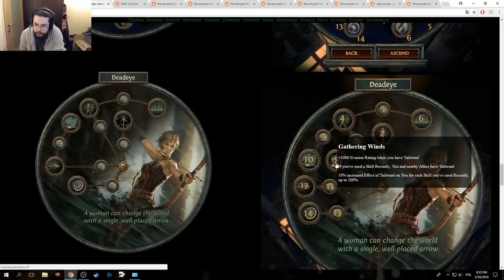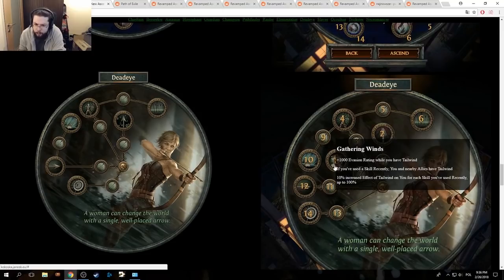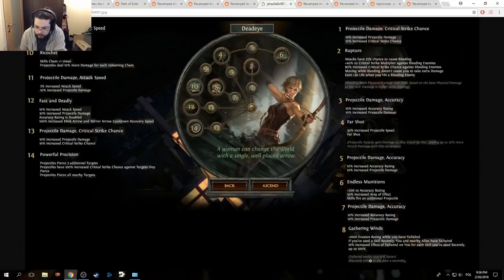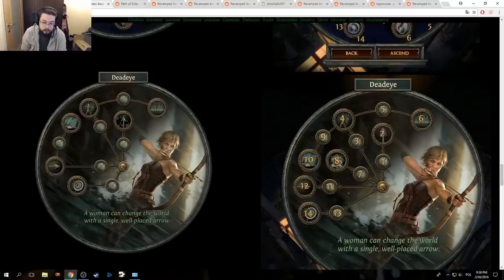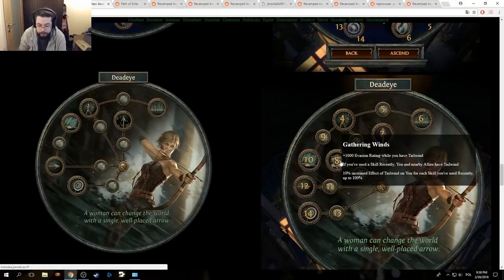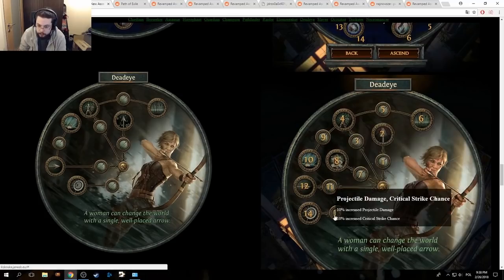Gathering Winds: plus 1000 evasion rating while you have Tailwind. If you've used this skill recently, you and nearby allies have Tailwind. 10% increased effect of Tailwind on you for each skill you've used recently, up to 100%. Tailwind makes you 10% faster. That's pretty powerful honestly, for two points — 1000 evasion rating, and it affects allies too. It definitely promotes the zoom zoom lifestyle.